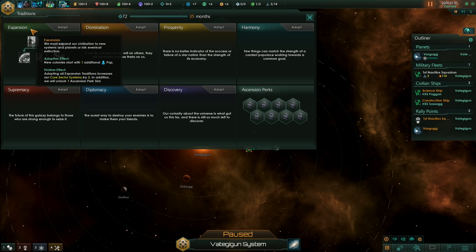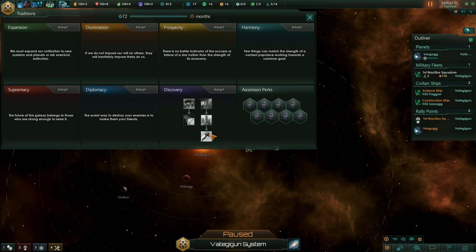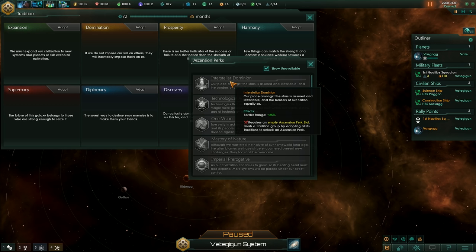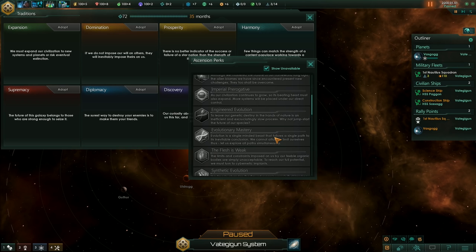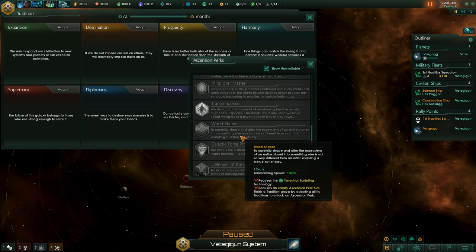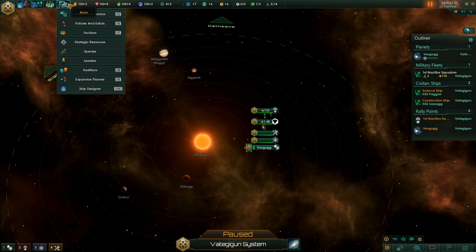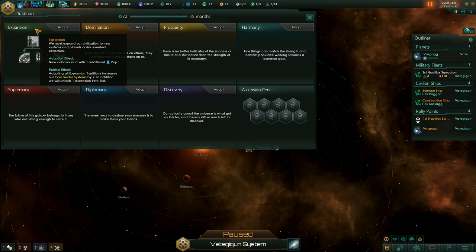An ascension perk slot is something you get for each of these tradition trees. Ascension perks are basically really powerful bonuses. For example, Interstellar Dominion gives plus 25% border range. Other perks give plus 10% research speed, plus 10% unity output, plus 30% governing ethics attraction, and all kinds of other bonuses including plus 100% reforming speed. I won't be going through all the traditions right now - maybe later, once we actually get enough unity to unlock one of the trees. I'll hover over all of them and if you want to read some of them, feel free to pause the video.